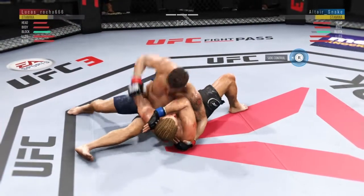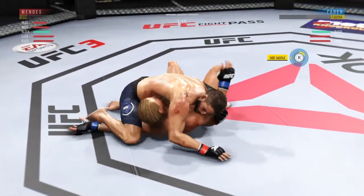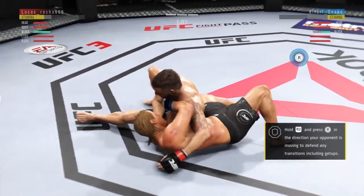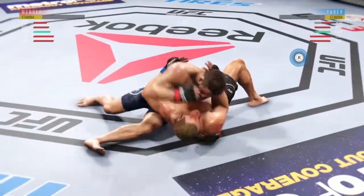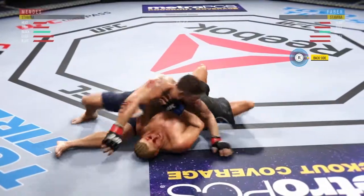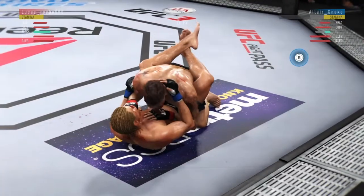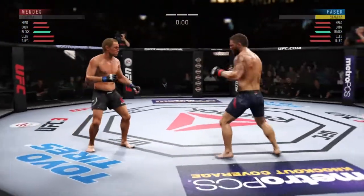Constantly moving, constantly staying busy. He's now working from side control. Maintaining control. Excellent movement and transitions on the ground, staying busy. This is where those knees to the body can come into play. 30 seconds now to go in the fight. He's looking to take the back — now into full guard. Big punch from the bottom. He's looking to pass. This is where you need really educated judges. And here's the end of the fight.